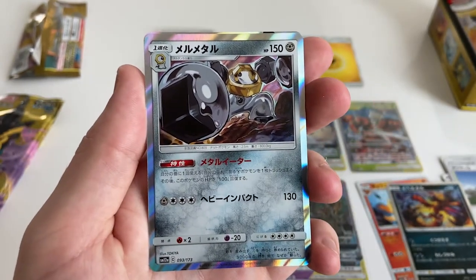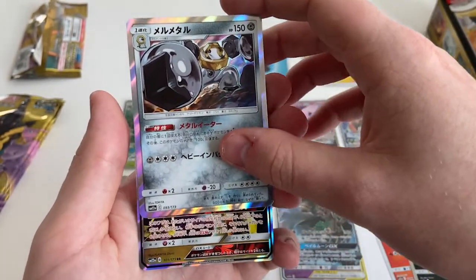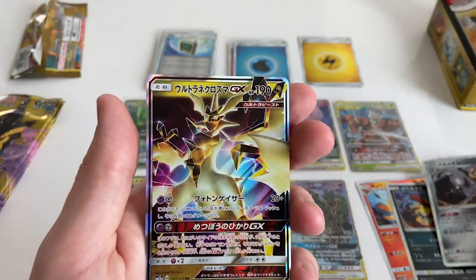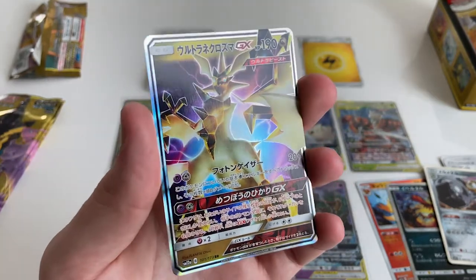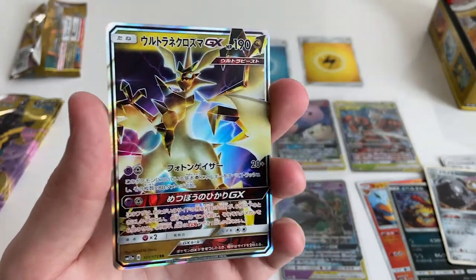They're kind of confusing because they didn't come out... Oh, Ultimate Necrozma — wow, look at that. It looks like a Digimon. It does a bit, yeah.